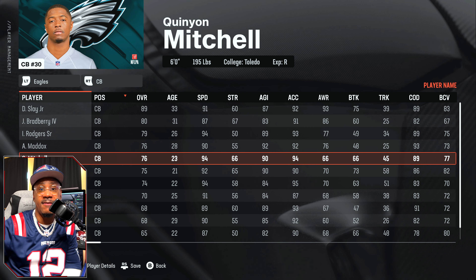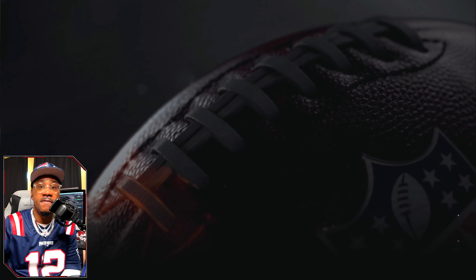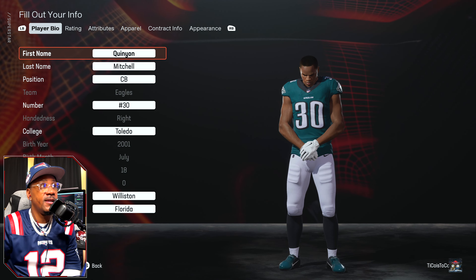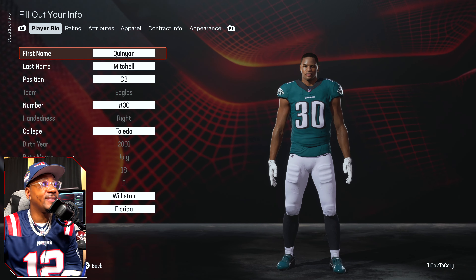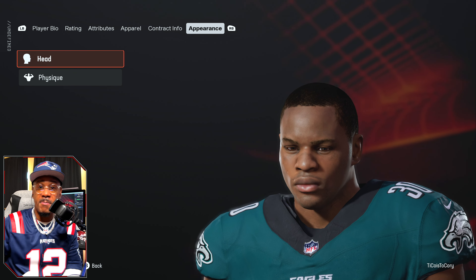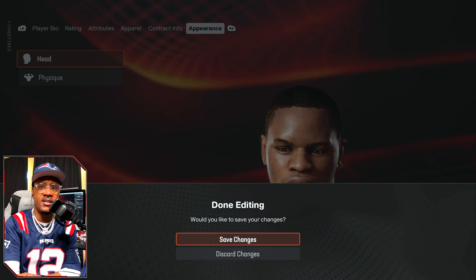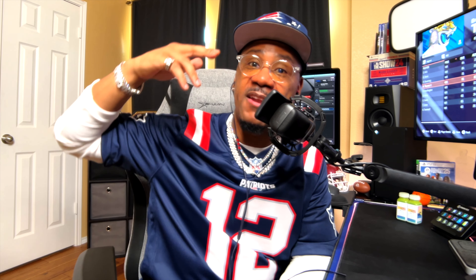The twenty-second pick — Quinyon Mitchell, cornerback out of Toledo, plays for the Eagles. He is in Madden NFL 25, but this does not look like him — it's likely a placeholder. My eyes aren't broken and I study this stuff for hours, so this is not his official face scan.